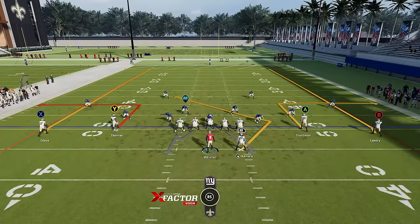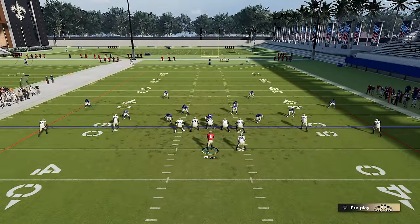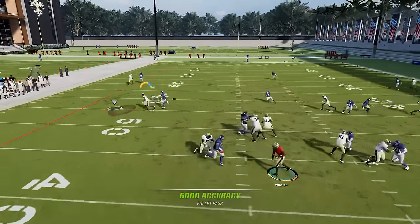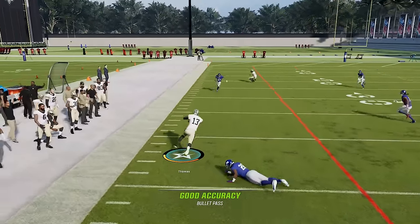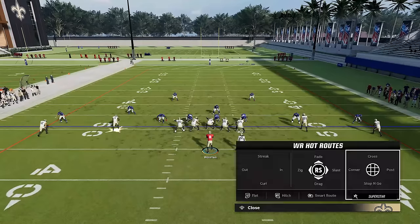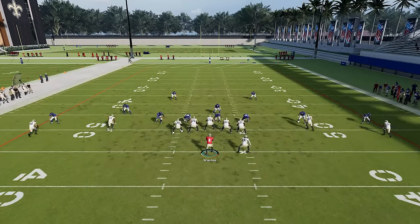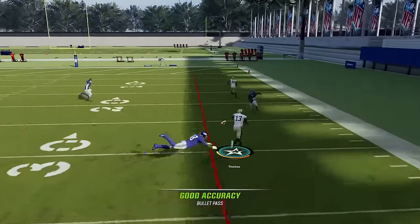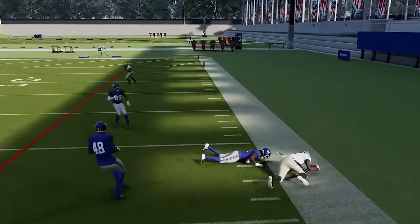No matter what man coverage you face, the same routes are going to beat every man coverage — whether they're pressing or playing off. Zig routes are personally the best routes in the game. If you run zig routes from a formation with them on both sides, the user can't really come into play and both zig routes will beat just about any single man coverage very easily. You also have routes like slants and drags, but these go over the middle where the user might be. They'll still beat man coverage though — very easy adjustments.